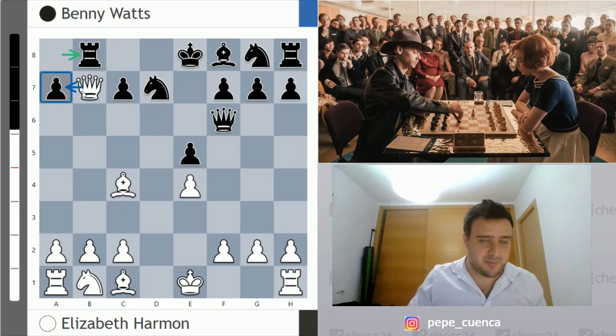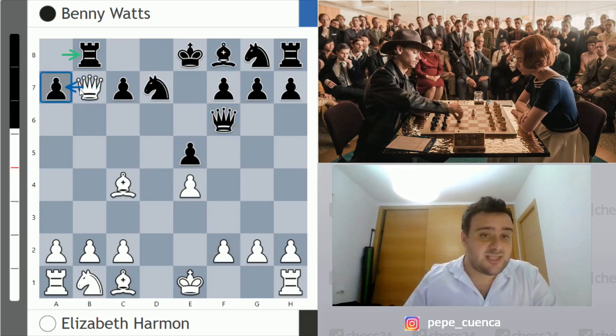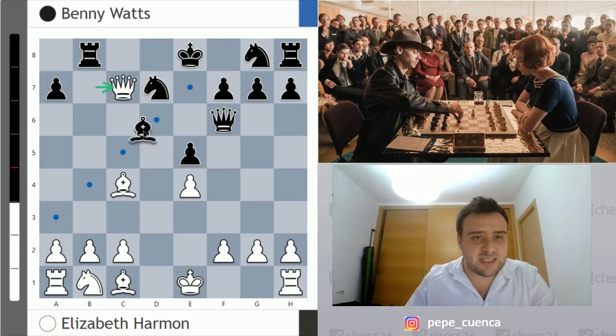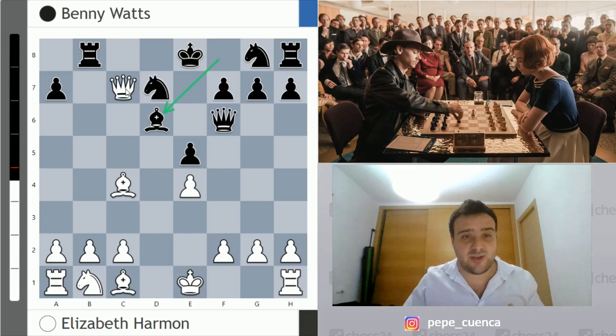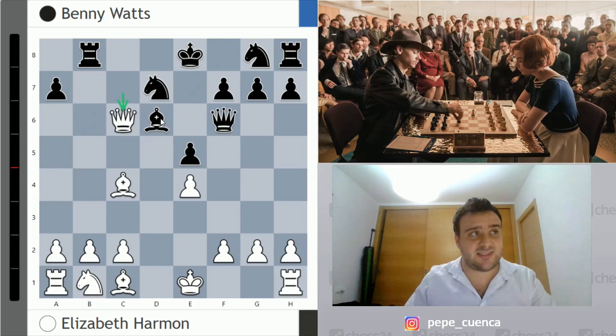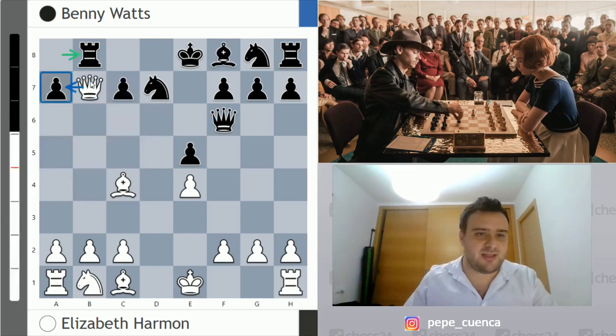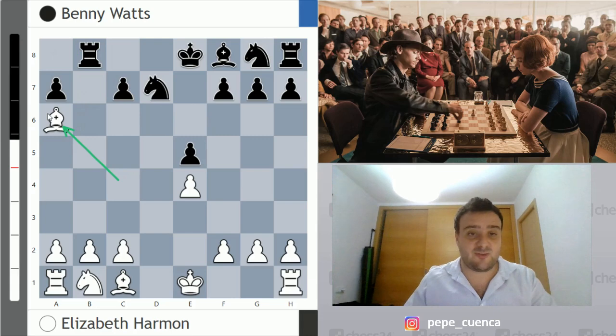You shouldn't take on a7 because of Bc5, attacking the queen and attacking f2 with these two pieces — basically white is losing. The same problem arises after Qc7: Bd6 is very strong, there are no squares for the queen. You cannot take on a7 because of Bc5. You cannot go Qa5 because of Bb4, just winning the queen. And after Qc6, there is a nice discovered check with Bb4, winning the queen in the next move. So after Rb8, white should probably go Qa6, and after Qa6, Bxa6, white still has a great advantage, being a healthy pawn up.